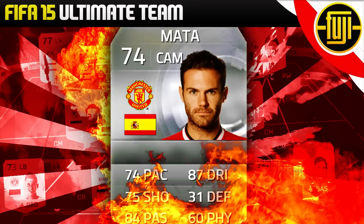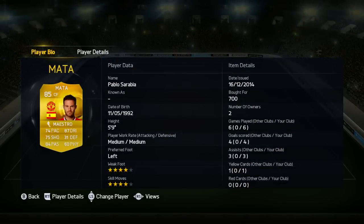Today I wanted to share with you something that has actually been highly requested — bringing back silver versions of players that you guys would like to play with. I've got three things in one video: the silver version of Mata, a cheap beast, and an awesome squad that I want to share with you.